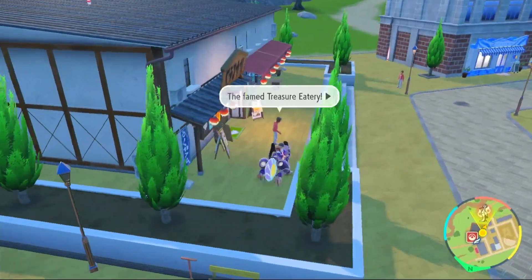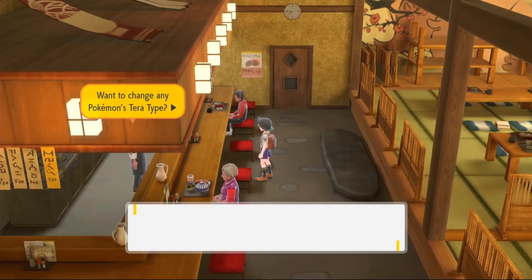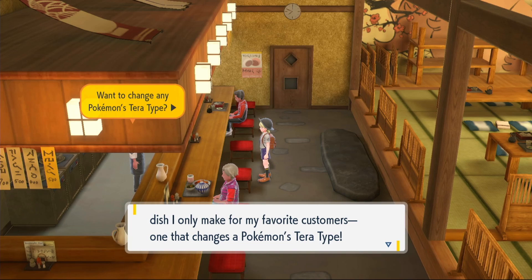Then you would come over to Medali East and head in this direction towards the restaurant right here. Go all the way up to the top, speak to the person with the yellowy orange text and he will change your Tera type in exchange for 50 Shards of any type.